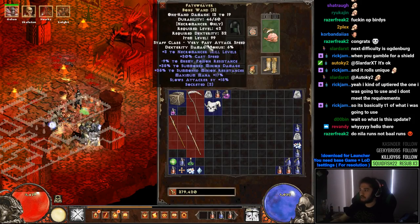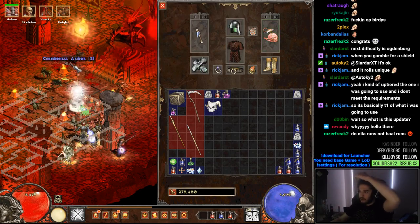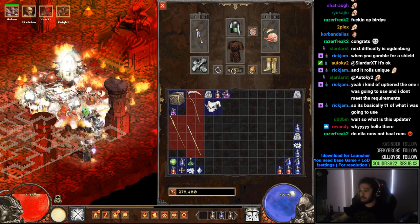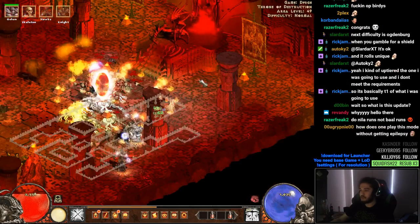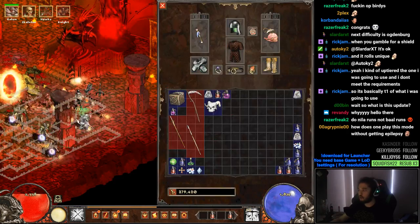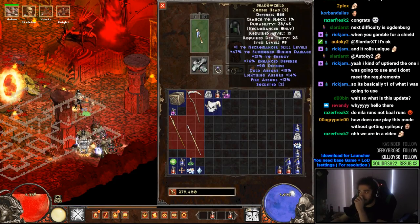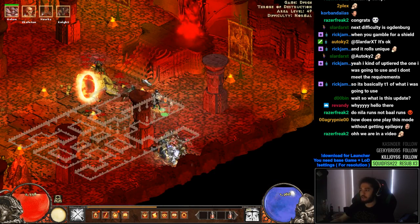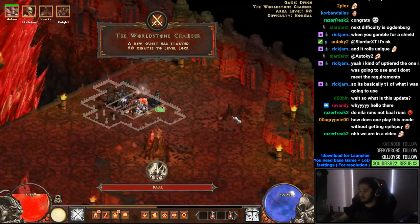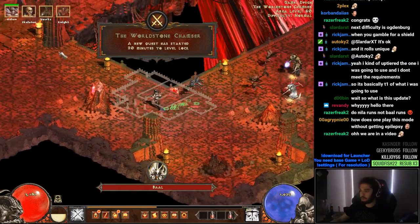I'm currently using a Fate Weaver which gives good necromancer skill levels and a nice balance of minion resistance and minion damage. I'm also using a Shadow Child shield which basically gives summoned necromancer minion damage and gives us absorptions to make us a bit more tanky. It's nothing too necessary — there are actually quite a few necromancer pieces for you to pick from at the beginning.